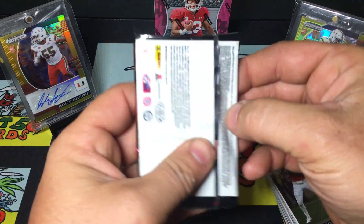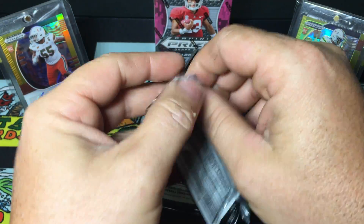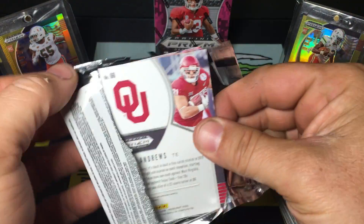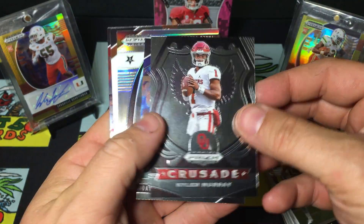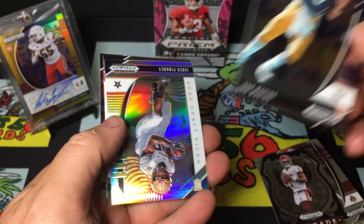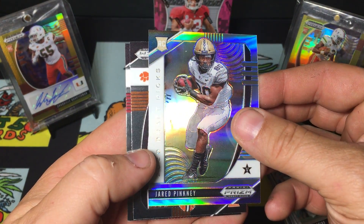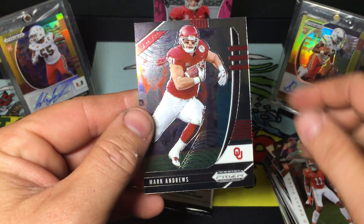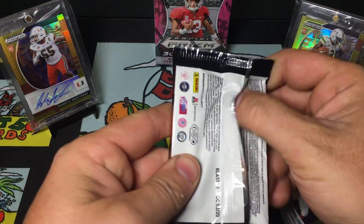No auto yet - it's got to be coming in the last two packs. Pack 5: Kyler Murray Crusade, another Marino, Jared Pinckney, Isaiah Simmons, Mark Andrews. Nothing too crazy through five packs.